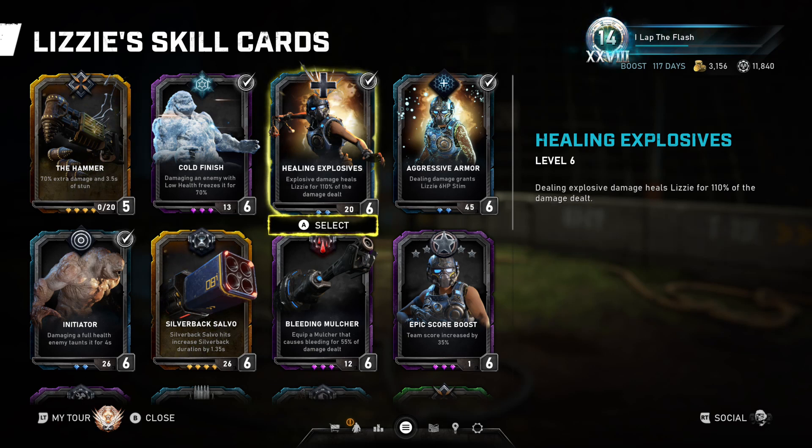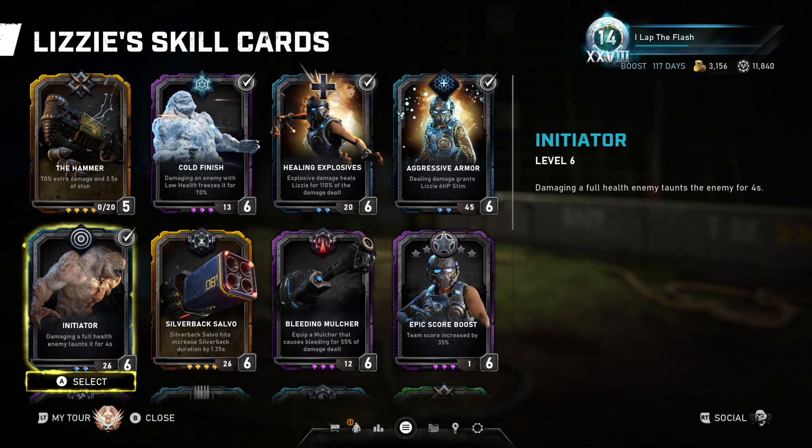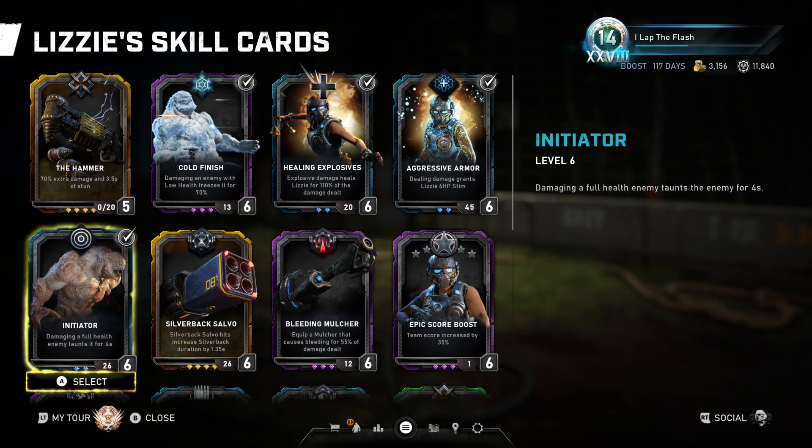Next up, Healing Explosive — your explosive damage will heal Lizzie for part of the damage dealt. Aggressive Armor: dealing damage grants stim. It's worth noting you will need to have full health to get stim — if you're already damaged and regenerating health and you deal damage, you won't get stim. You actually need to be at full health, deal damage without taking damage, and then you get stim. Great for high rate of fire weapons. You get a little stim normally, but a ton of stim from barriers or high rate of fire weapons.